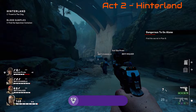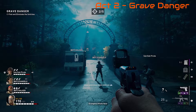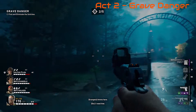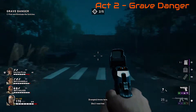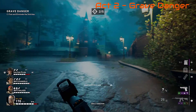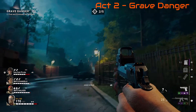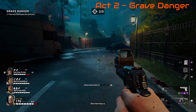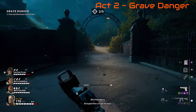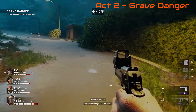The seventh skull — seven out of ten, almost there. This is Grave Danger. You're going to be at St. John's Church right at the very beginning of the level. Disclaimer: there are a lot of Snitches in this level, we've taken care of them, so this is just to show you where the skull is. You'll have to fight quite a few zombies here, but just stick to the right hand side and go up to the first plot of graves that you see.